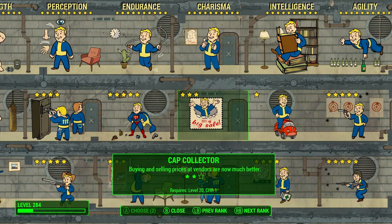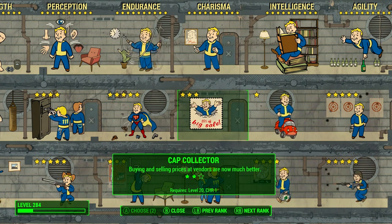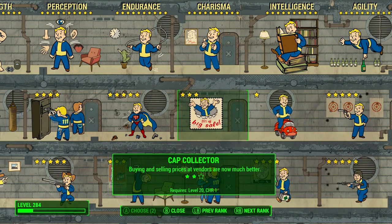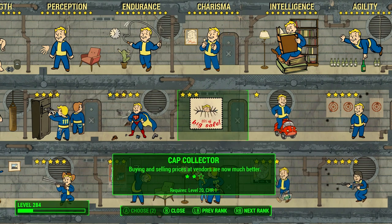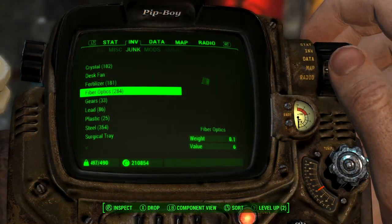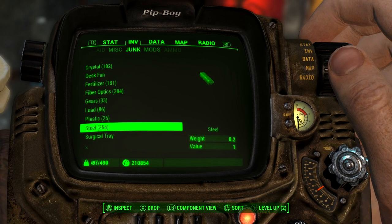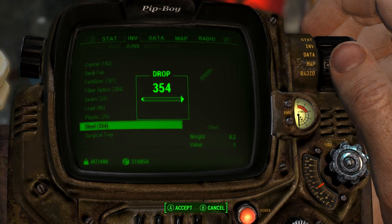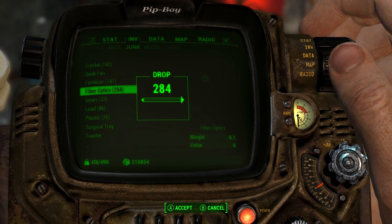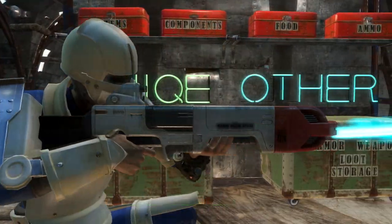The amount of caps you get from selling does depend on whether you have the trader perk, found in the speech skill category, so I recommend investing two points in that. If you do this for 10 minutes you'll make 3,185 caps, and if you do it for 30 minutes you will make 9,555 caps — that's almost 10,000 caps, pretty easy. The only thing is it's quite tedious so you might lose your mind in the process, but you would be rich — literally 20,000 caps an hour.